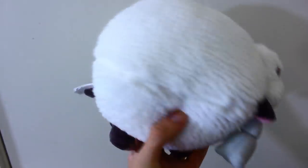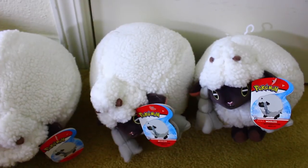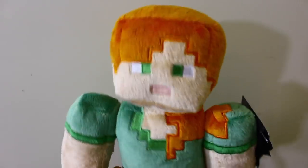Here is the tiny All-Star Collection Wooloo by Sanei, and here is a bigger Wooloo plush from Wicked Cool Toys — I have three of them. Here is Lego Lady from Legoland, I mean Alex, also by Jinx, also with a removable pickaxe.